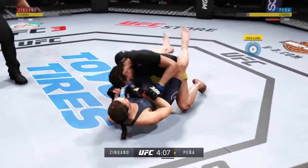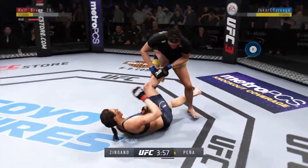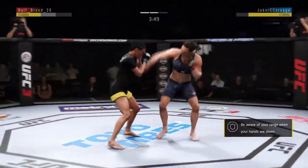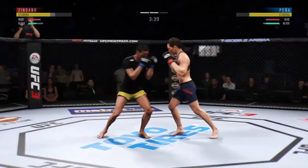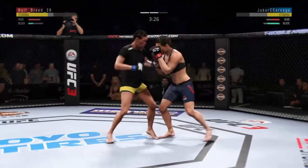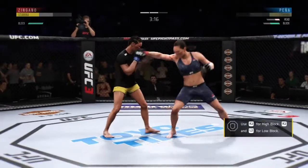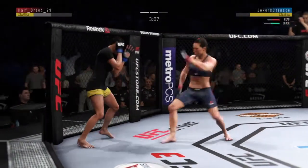Death combo! Boom — death combo again. I'm just winging. I doubled up on that death combo. That's her best stat on the feet — her block. It's kind of a good thing because her head movement's not that great. Got caught there, but there's that block saving me.